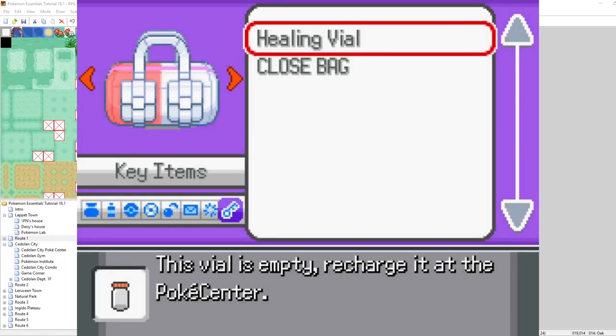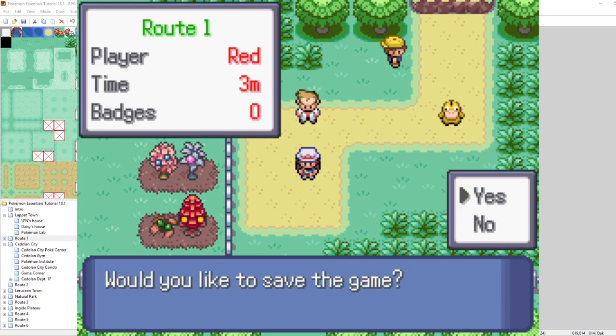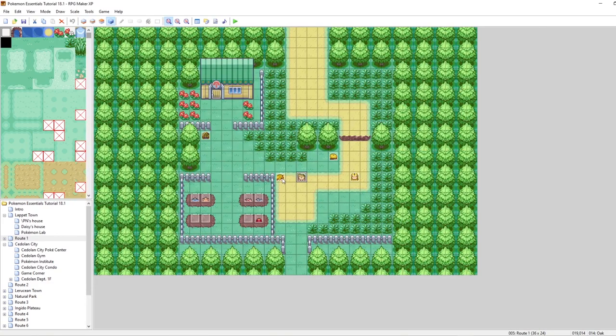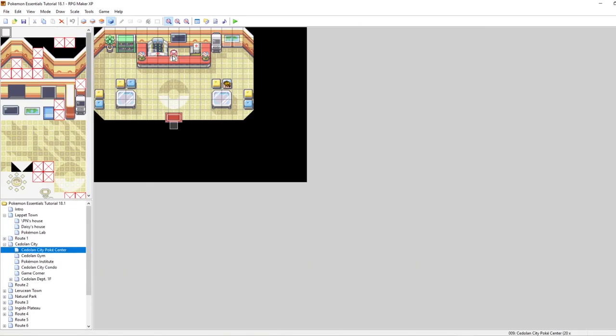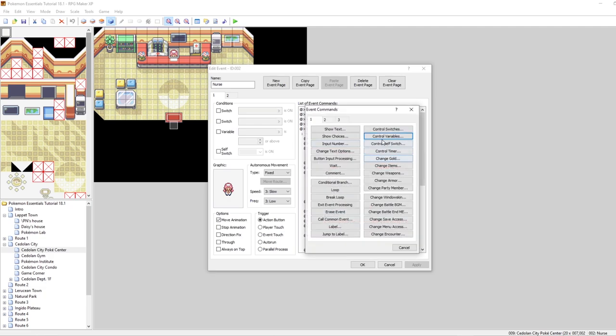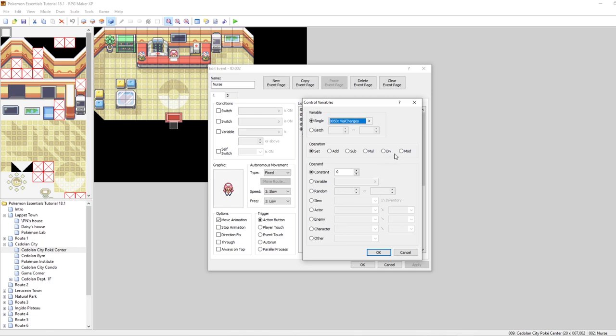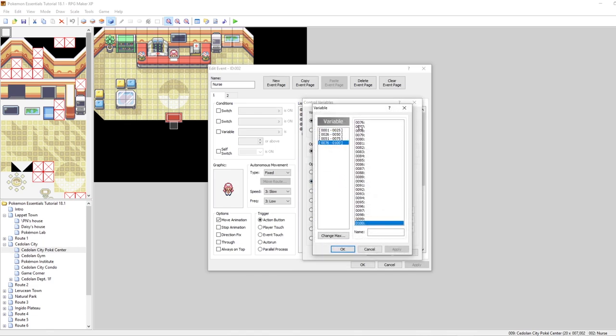What we need to do now is make it so that way if we go to a Pokemon Center, they can recharge our healing vial. Let's go to the Sedolin City Pokemon Center and Nurse Joy, and make it so that way if we select yes to heal, it'll refill our vial. Thankfully, this is actually super easy to do. The first thing we want to do is use control variables and set vial charges — which is currently set to zero — equal to the value of variable 51.